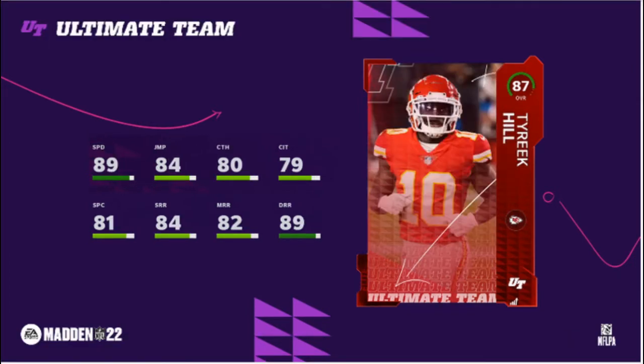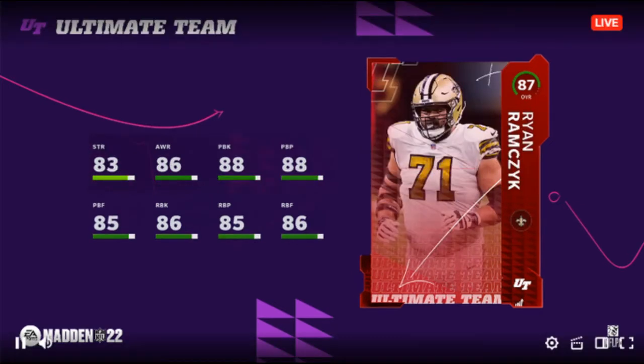Tyreek Hill — wow, 89 speed. Looks like you need to put him on a drag or a streak. His route running means you're gonna have to be selective with his routes. But that's just the beginning of Madden — here's some more stats.